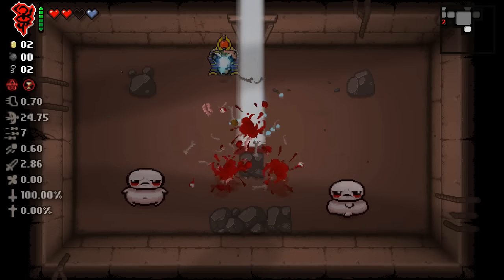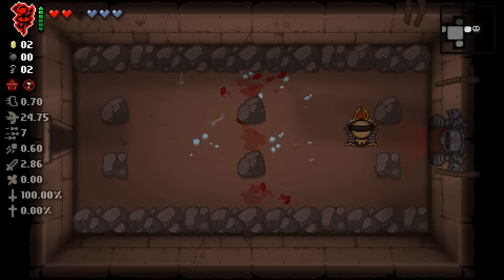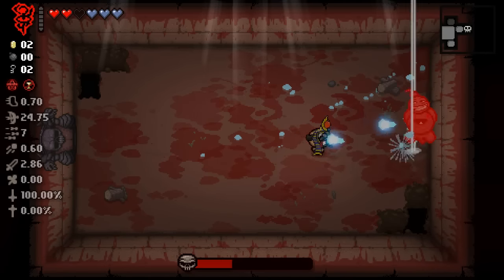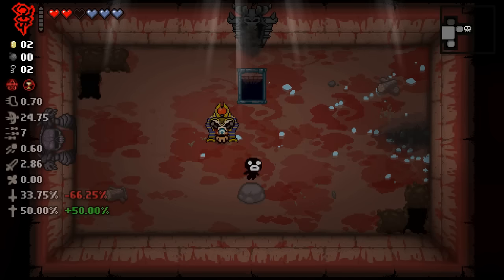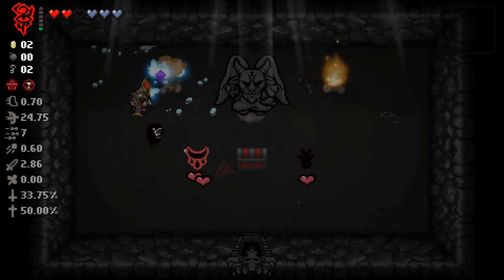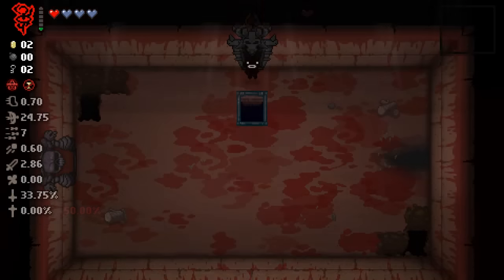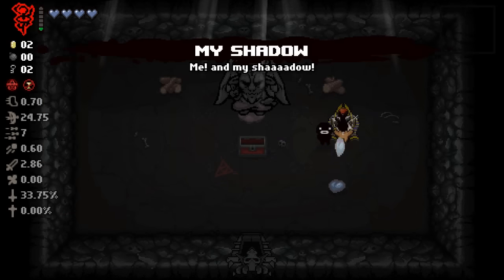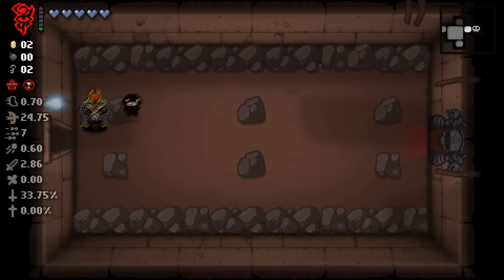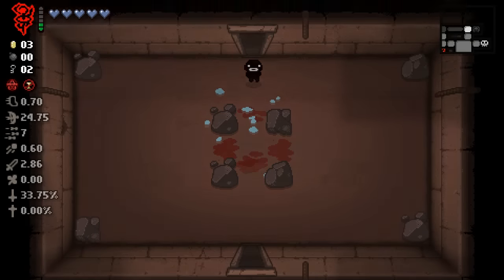This run is already feeling good off just the first item room. We just gotta find a library or hopefully find a plague and we're good to go. It has six charges so I don't feel like it'd be worth using on regular floors. Judas's shadow? No, that's just regular shadows - wait, it's Whore of Babylon. This run is looking tremendous now - we can fly, we can shoot through rocks. This is a one-run.